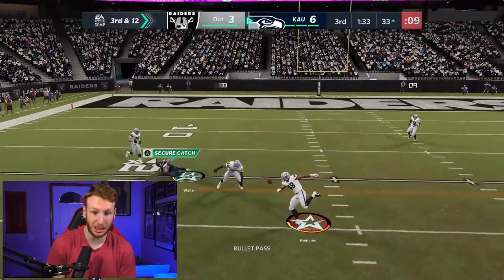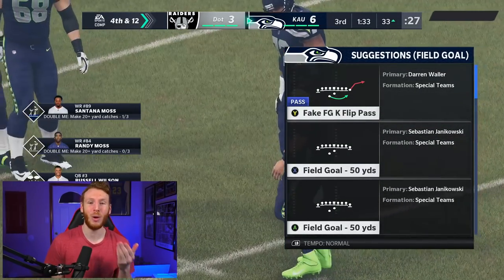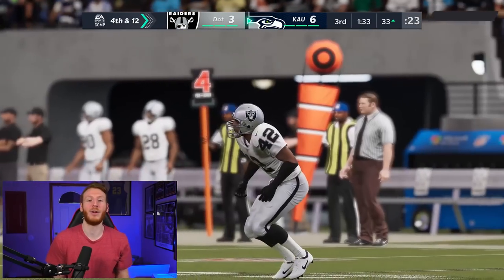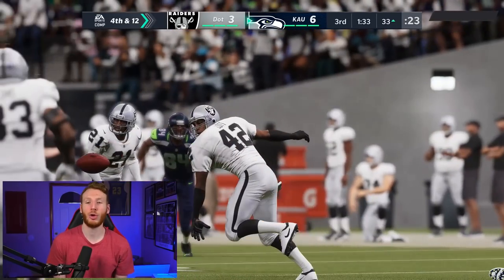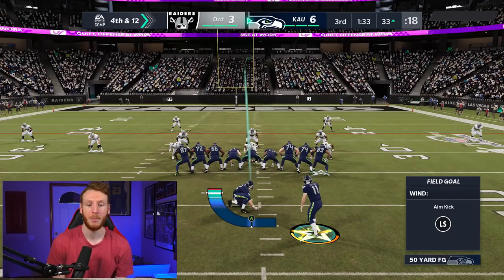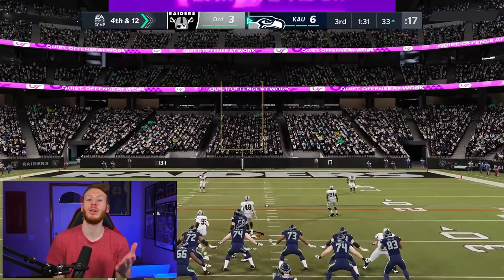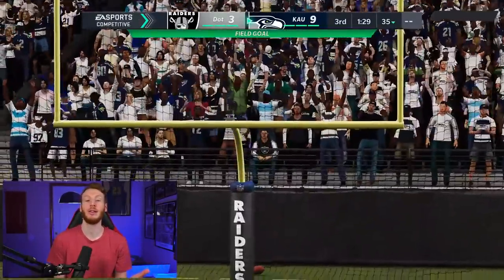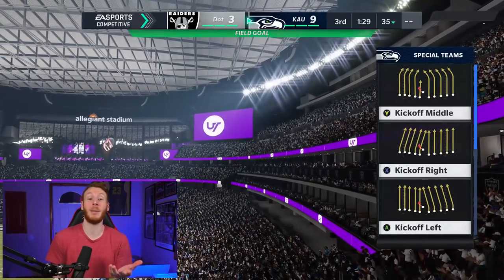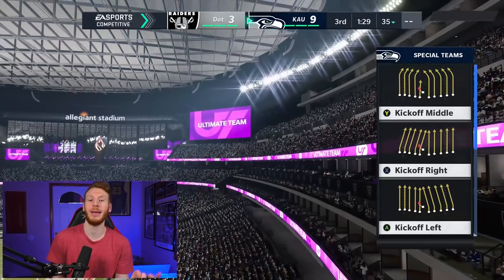We have the post — no, we don't have the post. Do we take a field goal here? Fourth and 12. I think the field goal is the play. This is going to be our third field goal, but fourth and 12 is tough. In years past when they didn't have the zone drops, you could usually throw a deep corner or a deep crosser to pick up 12 yards easily. But now if they set their zone drops, Playmakers are really your only option to get that first down. So I feel like taking the field goal is the right play.